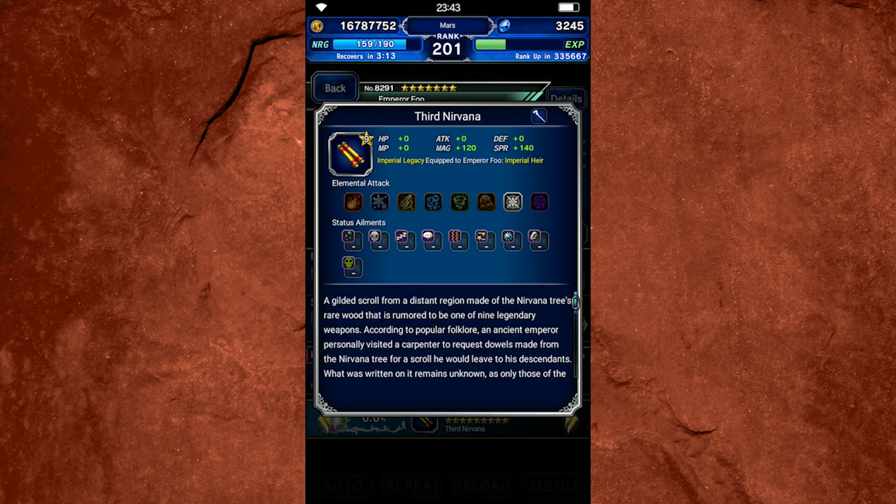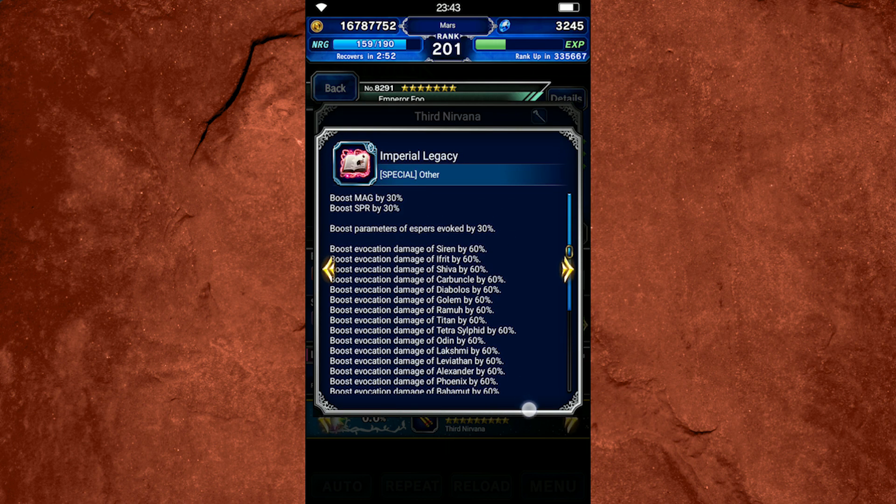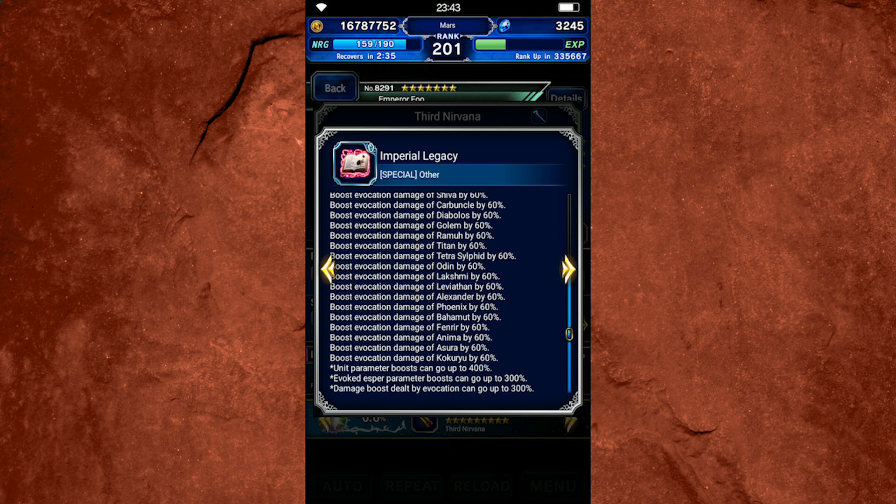Looking at his super trust master reward, it's really not the most amazing super trust master reward. It has two primary things in addition to just being a good staff overall — 140 spirit and 120 magic. The Imperial Legacy passive increases summon damage from all espers in the game, which is really handy if you want to summon espers for damage, and it also boosts magic and spirit by 30% and the esper evocation parameters by 30%. This is basically the summoner's favorite weapon, but not a lot of people use summoners for damage. Bahamut could be an exception with his new two-star form, but from what I understand his damage is not all that impressive, so I'm not particularly interested in this passive.